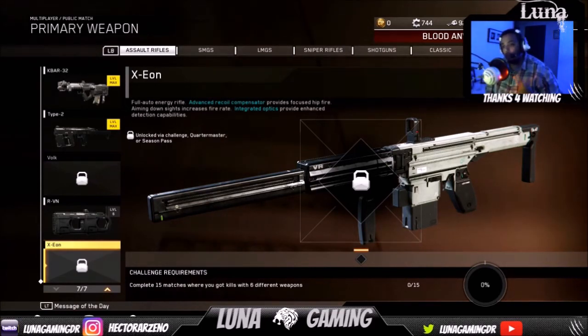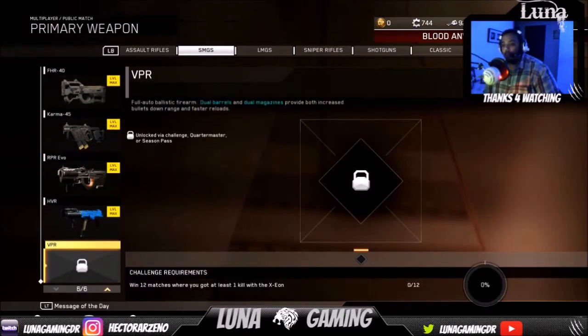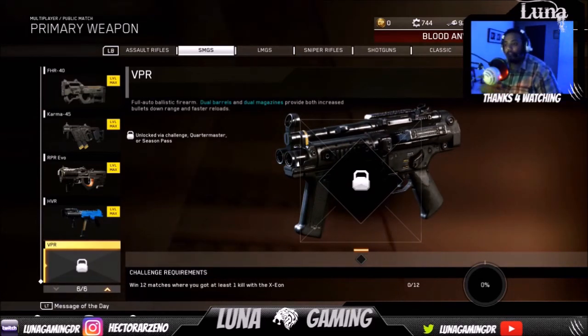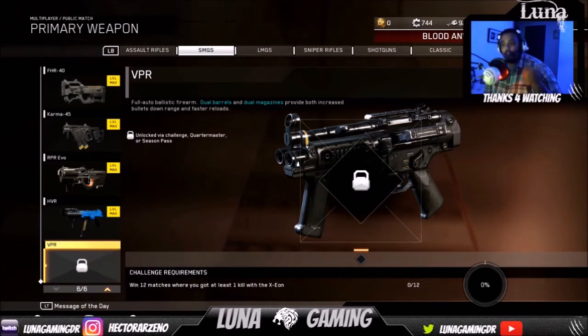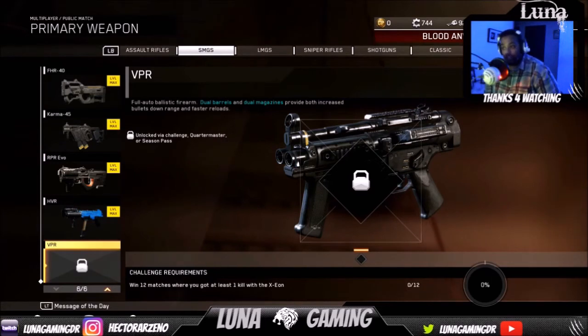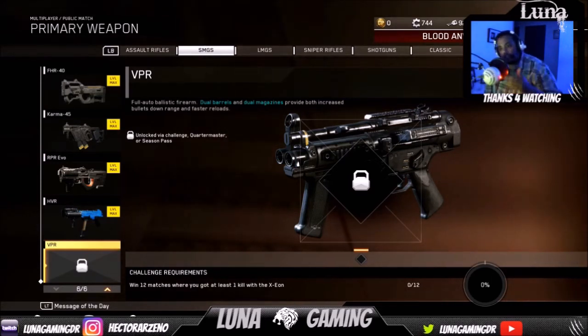That's not all — it dropped two weapons. The Axion is for the Assault Rifle slot. If you go to the SMG field and scroll down to the end, you get the VPR. It's a brand new SMG: full-auto ballistic firearm with dual barrel and dual magazine, providing both increased bullet velocity down range and faster reload.